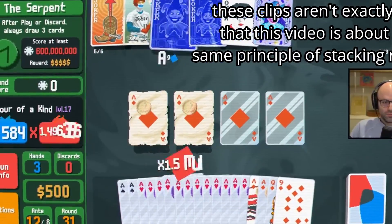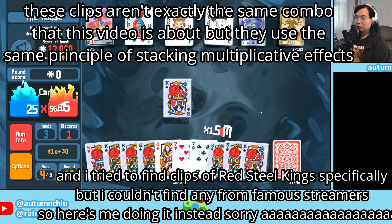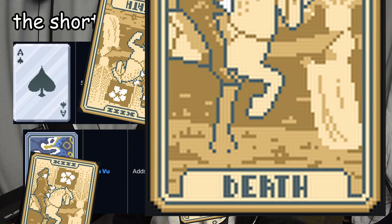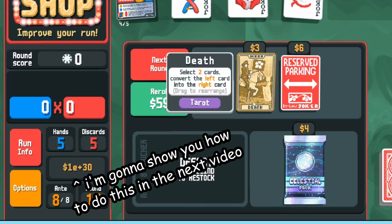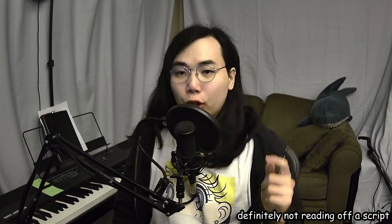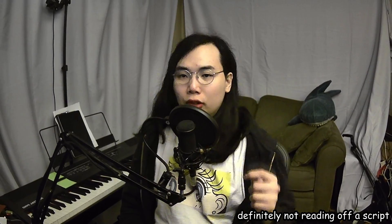You've seen the clips — your favorite streamers getting millions and billions of chips per hand. It's damn cool. But how exactly do they do it? The short version: get a steel card, put a red seal on it, and clone it as many times as you can. Since we're on YouTube, I'm going to take you on a deep dive through everything you need to know about the strategy, how it works, how to build it in-game, and what to do if you can't. You may not get the full combo every time, but if you're lucky, you'll get to wield the red death too.